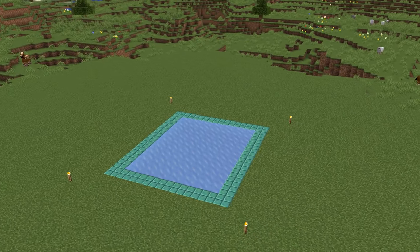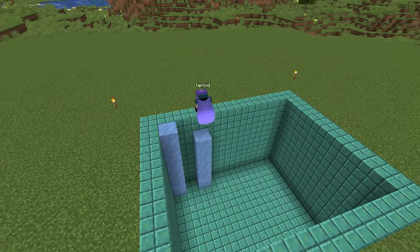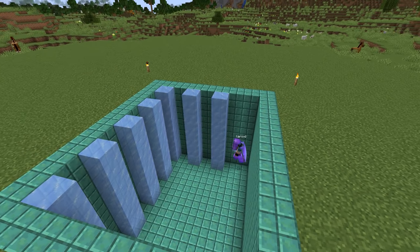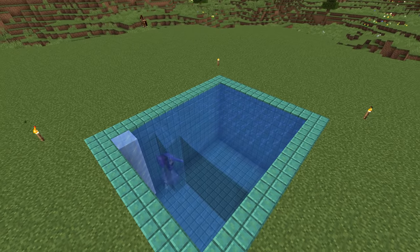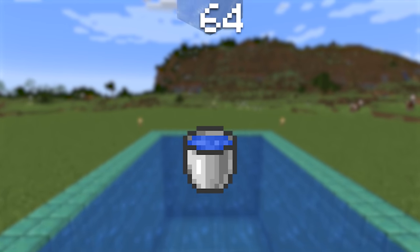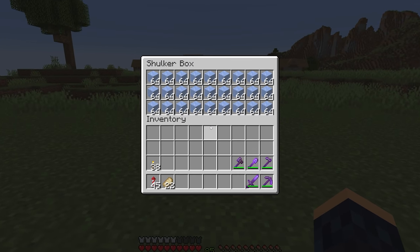Continuing with the ice block — a super useful block when it comes to filling up areas with water. Start by placing ice in a pattern, then break them, causing water to instantly fill the whole area. Unlike a water bucket, ice blocks are stackable, which makes them way easier to carry around.